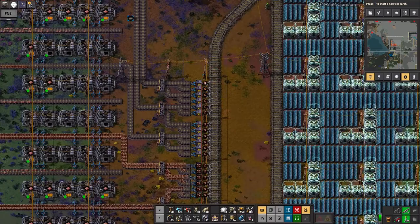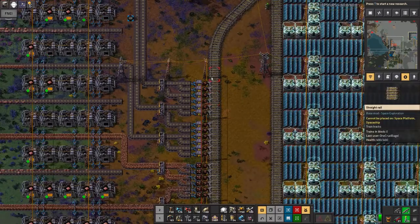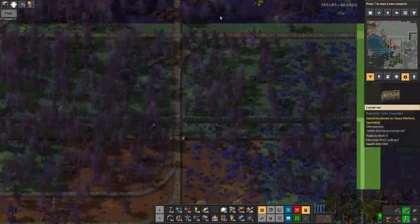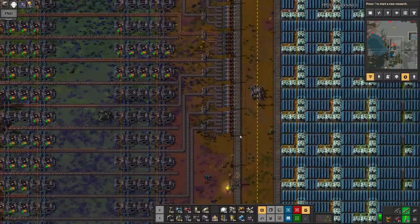This does in fact fix the problem of the trains dropping off the wrong supplies at the wrong station. So now, no matter what the train has in it when it pulls in here, it will only drop off the copper ore.